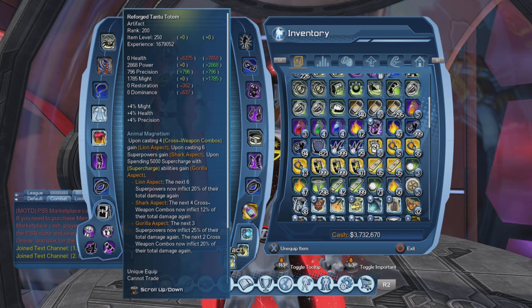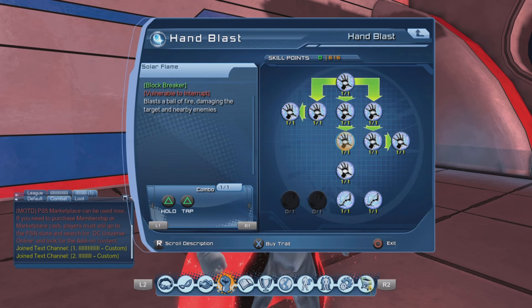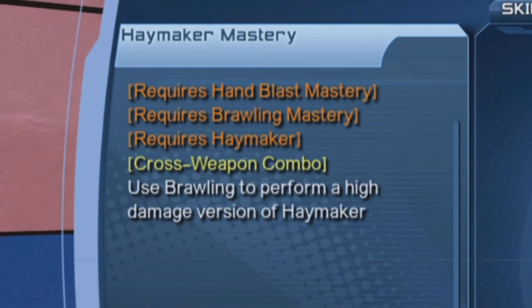So it is an artifact for people who use powers, but also who use a weapon attack — and not just weapon attacks, but cross weapon combos. If you're wondering what cross weapon combos are, if you go to the very bottom of your weapon abilities, you will see what is known as the cross weapon combos.